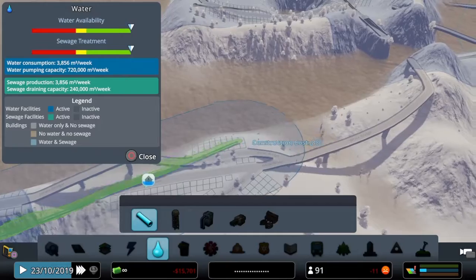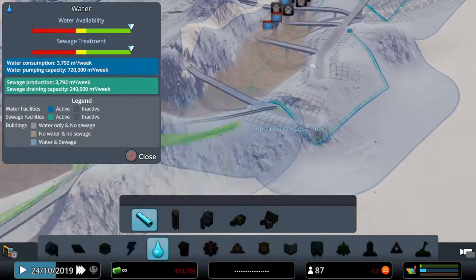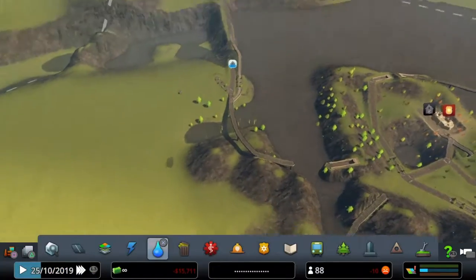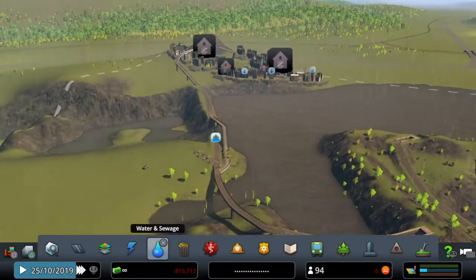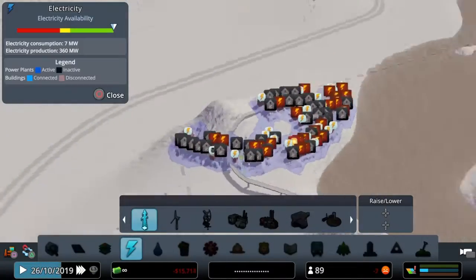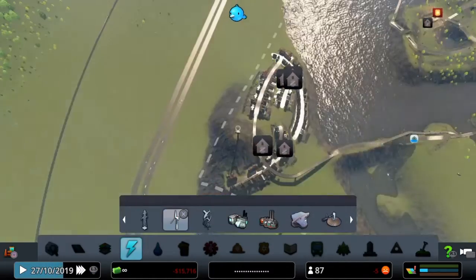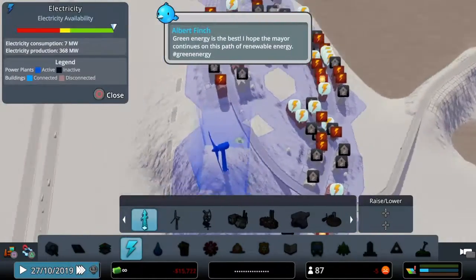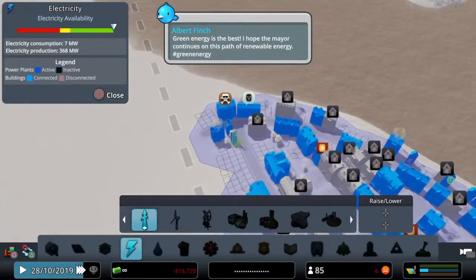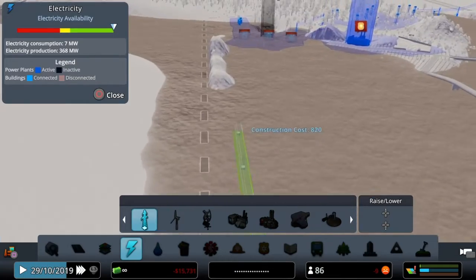We'll wake up the dead in the houses. You guys need electricity too — we'll give you a wind turbine here. We'll even connect the rest of the city with the wind turbine. Very nice.